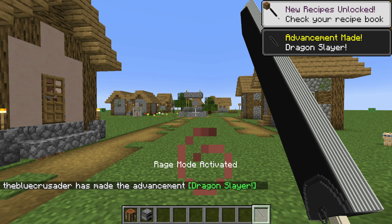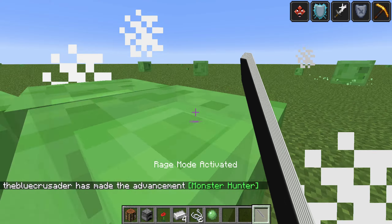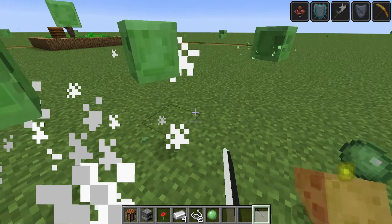The mod adds golden age gear such as the helmet, chest plate and sword, and you can enter rage mode whilst holding the dragon slayer sword itself.